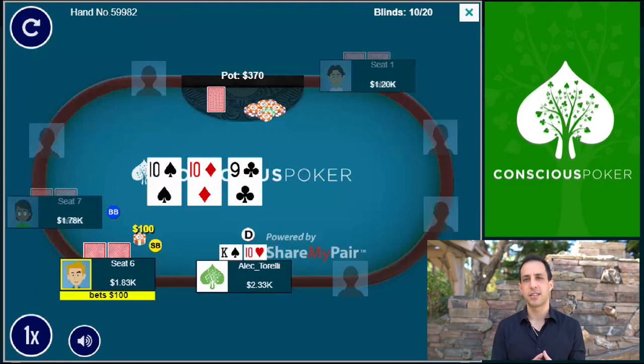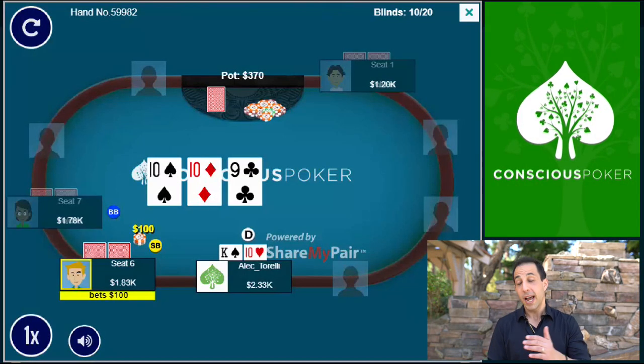Picking back up — the guy bets 100. In a situation like this, a lot of the time I would just call. Calling is sort of the standard play here; it's good for your overall balance and range. It makes you more challenging to play against because it's hard for your opponent to know if you're floating, or whether you have trips, a nine, pocket fives, or ace-high. With a bet size this small, calling is definitely a viable option. What I decided to do, on the other hand, is go for a raise.